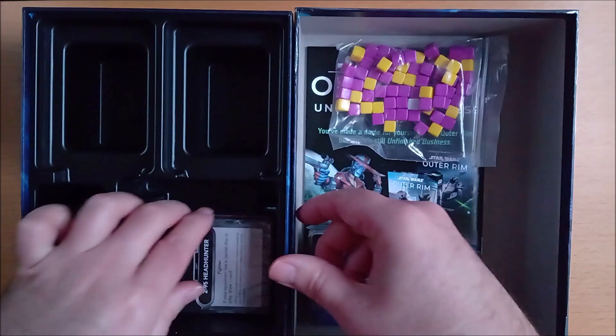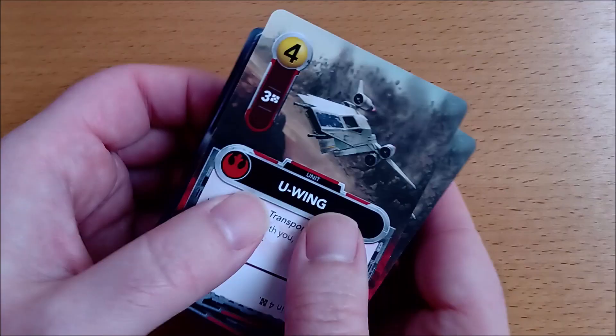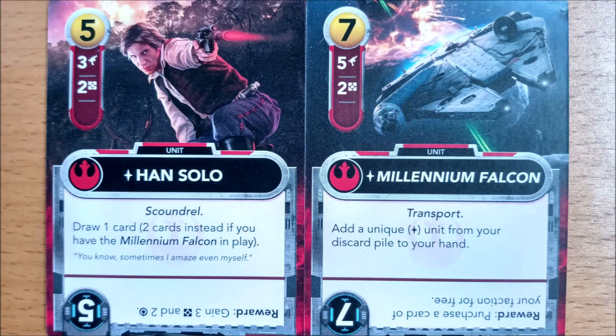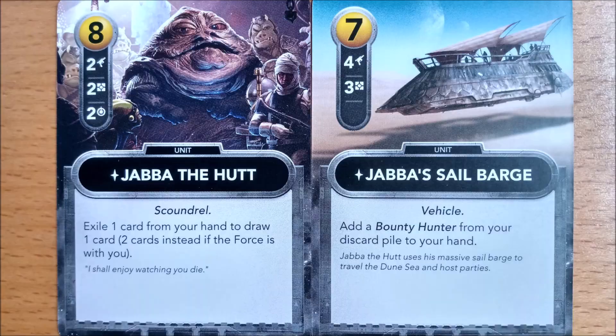Take the remaining 2 packs of cards, which have the Star Wars logo on the back, and shuffle them all together. There are 90 of these cards and they are split evenly between Rebel faction cards, Empire faction cards, and neutral grey cards. This is called the Galaxy deck.